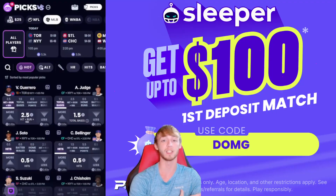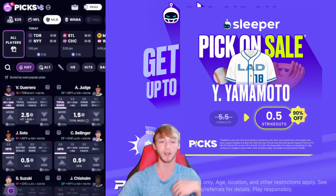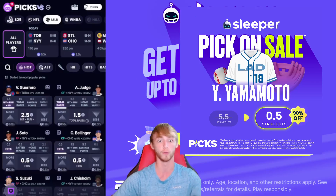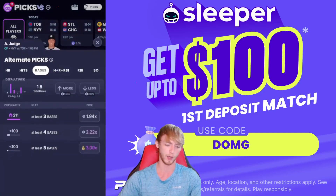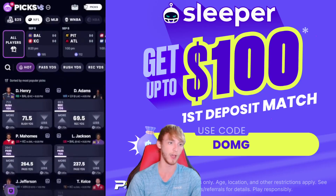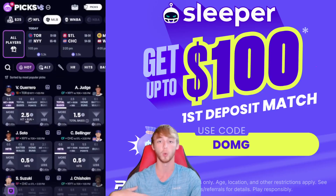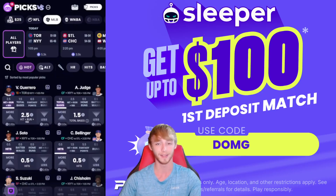Before we get to my next player prop, if you're not already on Sleeper, it's one of the best apps out there right now. You get a first deposit match up to $100 with promo code DMG. It's available in most states. You also get a free square when you sign up. They have two discounts every single Wednesday and every single Sunday. They also have alt lines — you can get Aaron Judge all the way down to half a hit or all the way up to three-plus bases. They're also already putting up NFL lines as well. Link to join is down in my description.